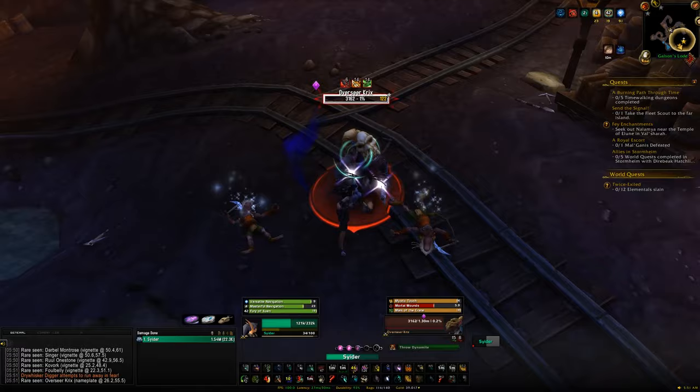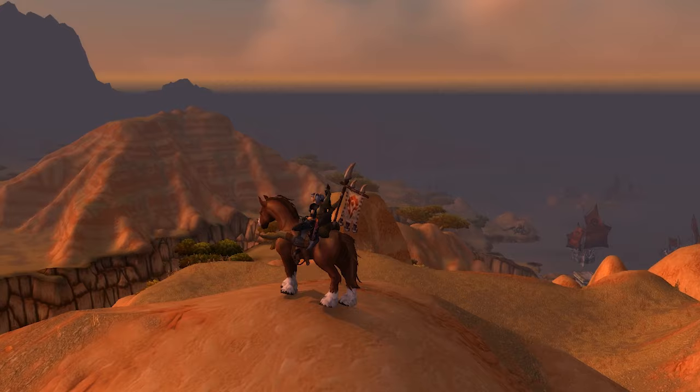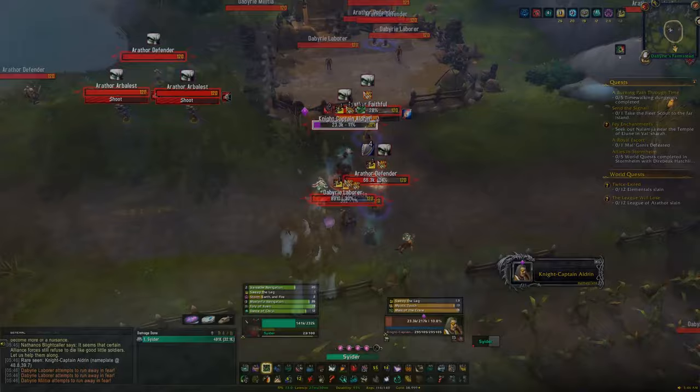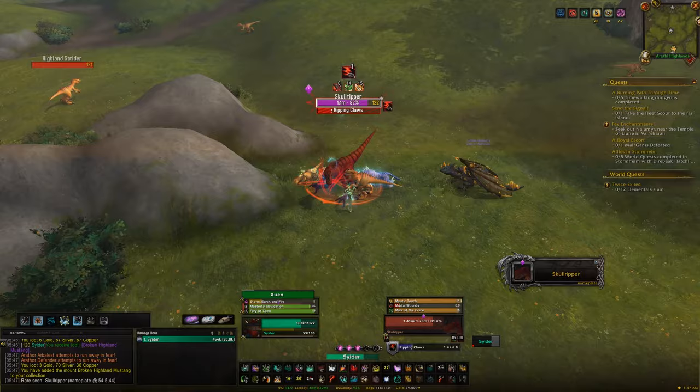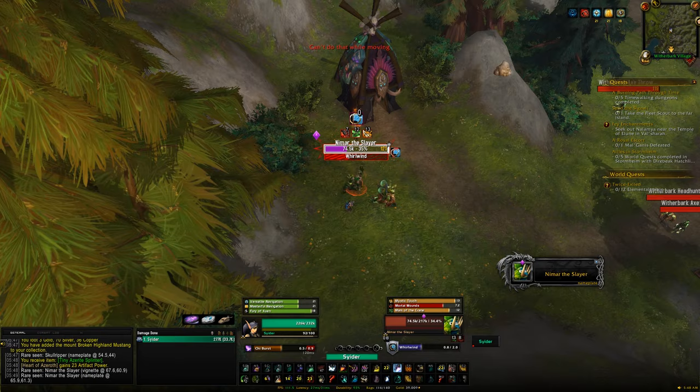The next mount changes depending on your faction: Horde gets the Broken Highland Mustang from Night Captain Aldrin, while Alliance gets the Highland Mustang from Doom Rider Hellgrim. The next mount is the Skull Ripper — same for both factions — and it drops from the rare Skull Ripper, which runs around a rock but is pretty much always in the same spot. After that is the Witherbark Direwing, dropping from Nimar the Slayer, also the same for both factions.